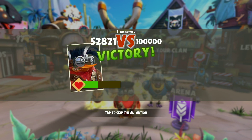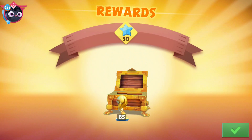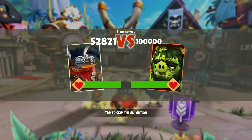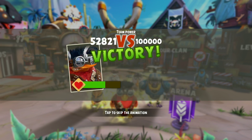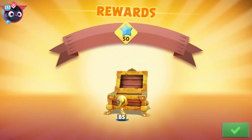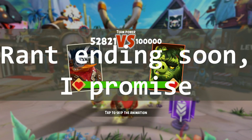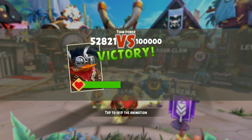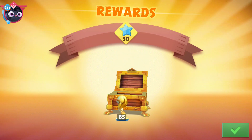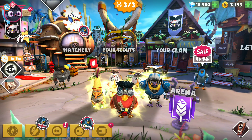It looked cool at first — I'm not going to deny it — when I first played this game it looked extremely cool. But I've been playing this game for more than a year now, almost two years, so it gets old. I wish there was an option to just turn it off and immediately go to the rewards section. Rovio, if you're watching this, please consider it — any quality of life improvements would be greatly appreciated by players.